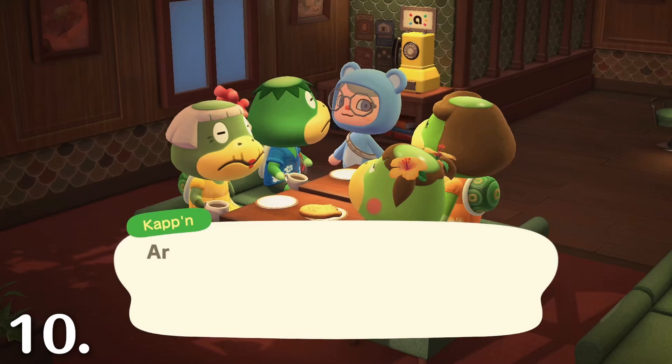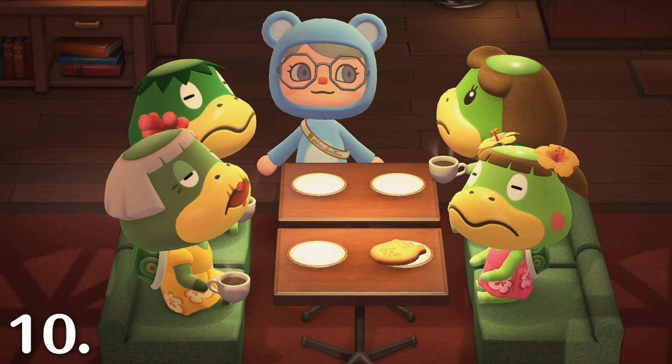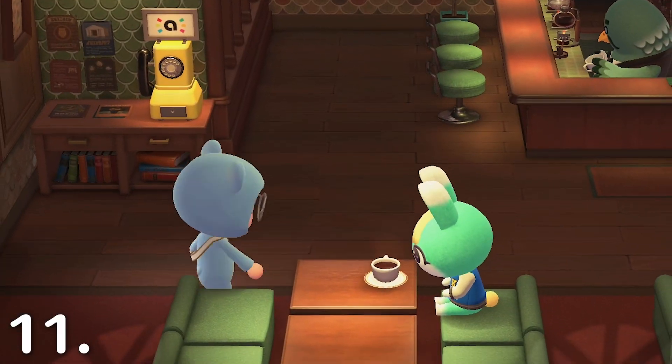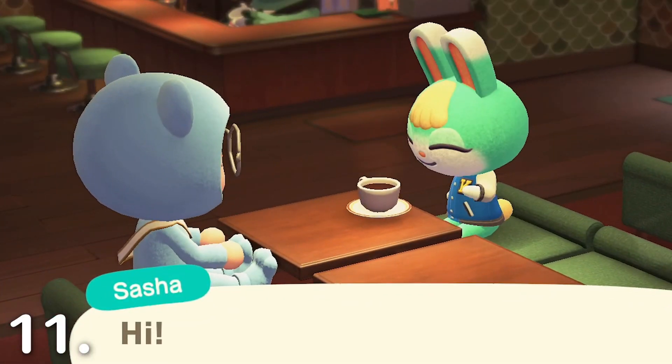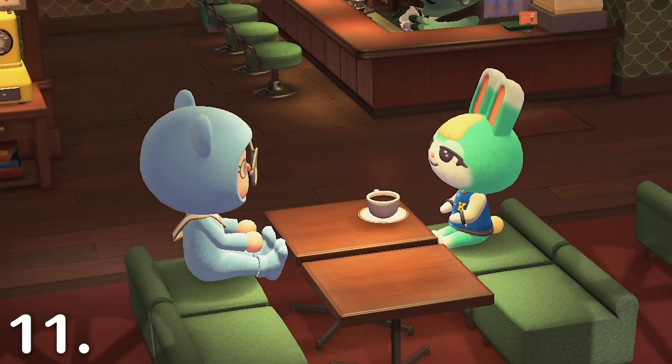Scan in amiibos at the Roost. If you scan in an NPC amiibo card, they will appear in the Roost, and some will even bring special guests. If you scan in a villager, they'll go on a coffee date with you. If you scan in a former villager, they will remember you and talk about how they lived on your island.